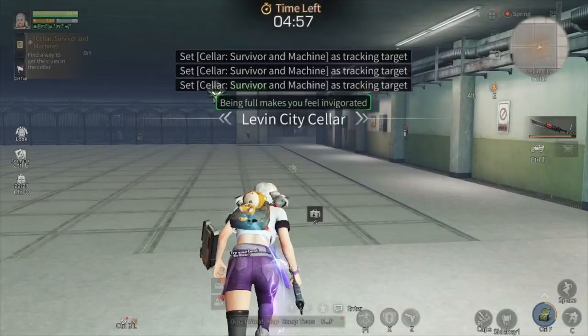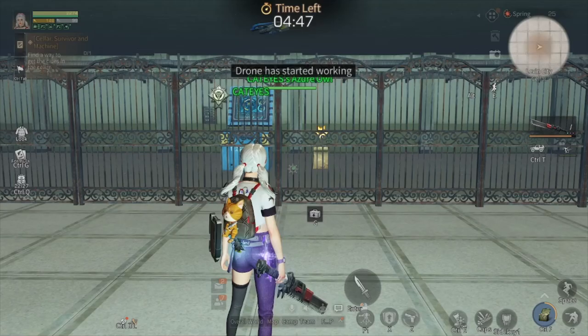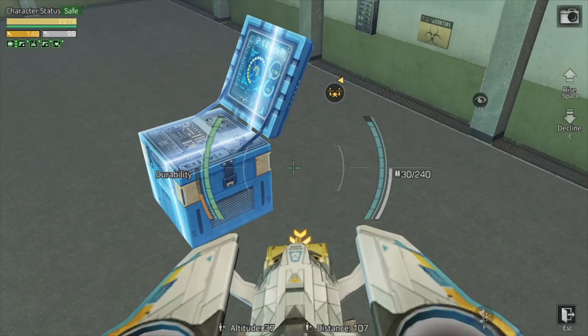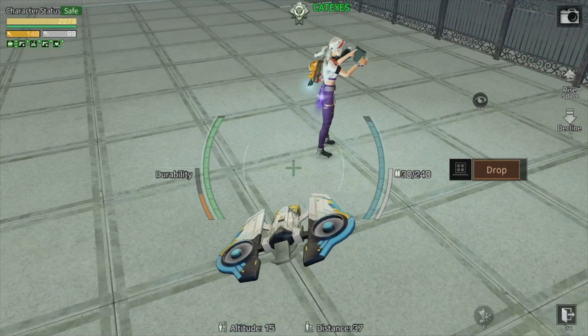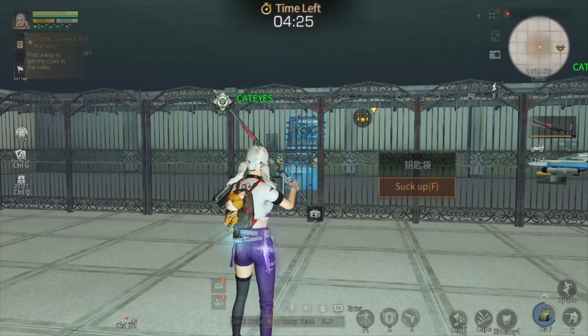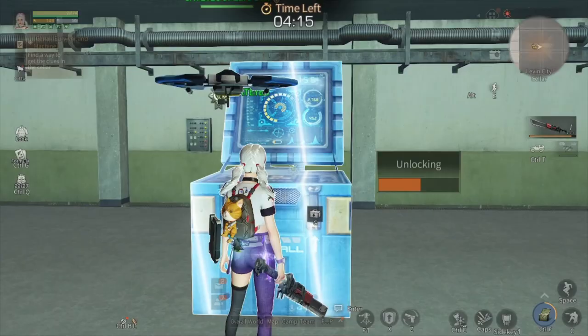Let's enter. On this alert, you need to use your drone to get the key inside. Any drone you have, you can just use it — no problem. Take it and then drop it near you so you can get the key. Now let's open — get the key and then open the gate. Now let's unlock the handle fault. Gotcha!